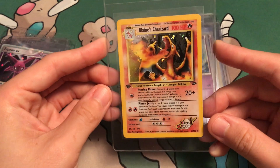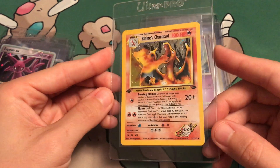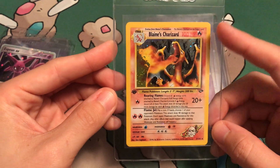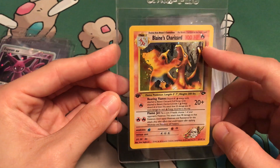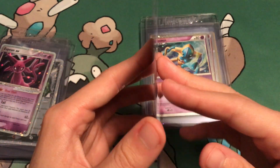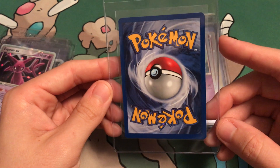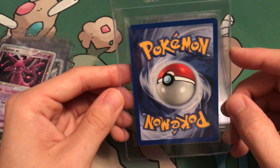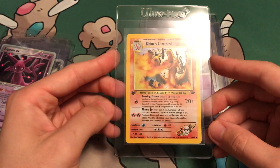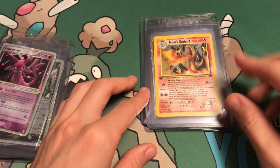Next up, I already have one of these in a PSA 10, but it is not 1st Edition. So this time I'm sending off the 1st Edition. Look at that swirl — oh my gosh, that's such a big swirl. This is going to be 1st Edition Blaine's Charizard. This card is perfect. The only way I say they dock it is centering, but it's not even off-center enough to dock it. I'm praying this comes back a 10. The other one I sent off was Unlimited and it pulled a 10, so hopefully this follows suit.